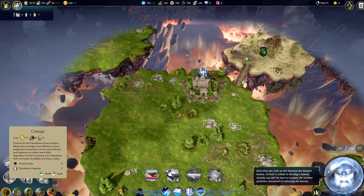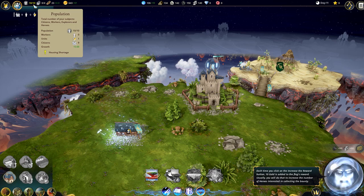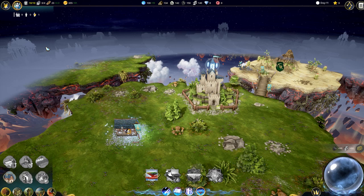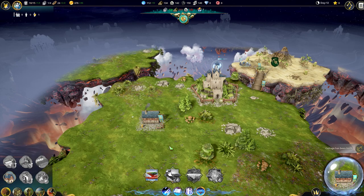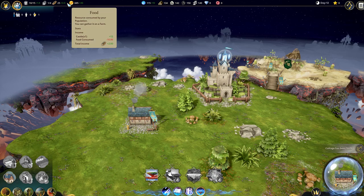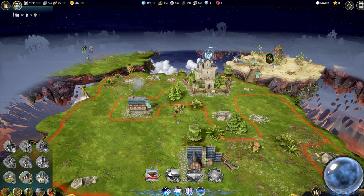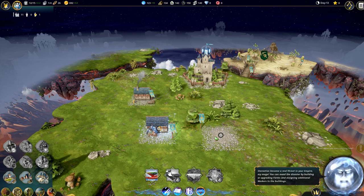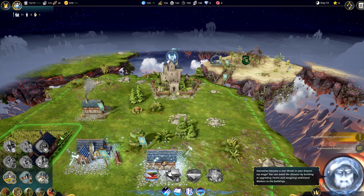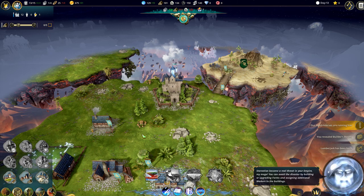First of all we need a cottage to house our people. We build a cottage - now we've got 10 of 10 people, and with one more cottage we go to 15. Always be aware that you keep enough citizens to make babies, otherwise your population won't grow. Now we've got the cottage and we still have enough food. Next let's build a lumberjack to get wood in, then a stone mason to get stone, and a farm for food. Now we've got everything.